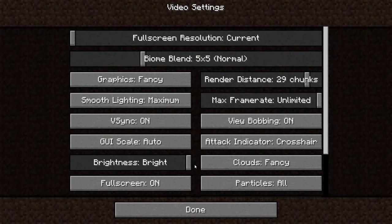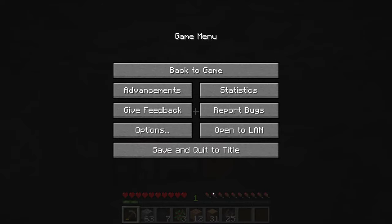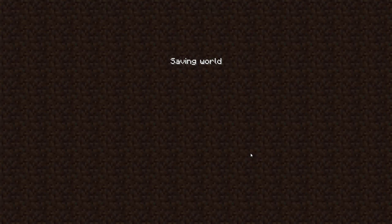I'm now going to show you how to increase the brightness to the maximum, beyond the current brightness setting we have set. To do this, I'll left click on Done and then Done once again, and left click on Save and Quit to Title.